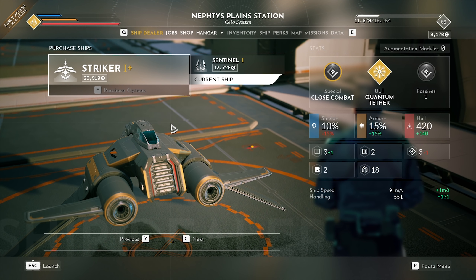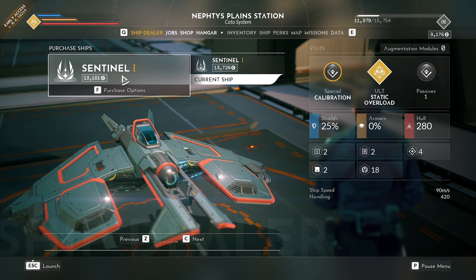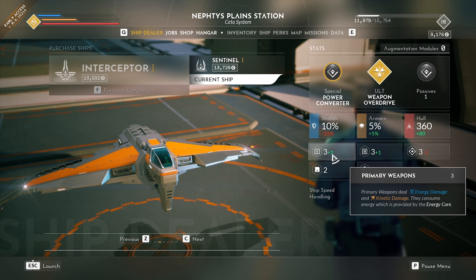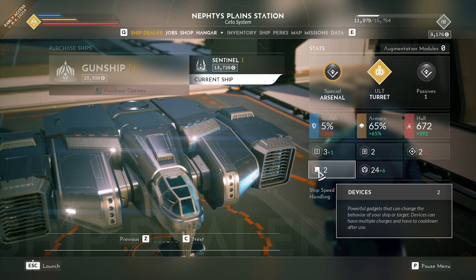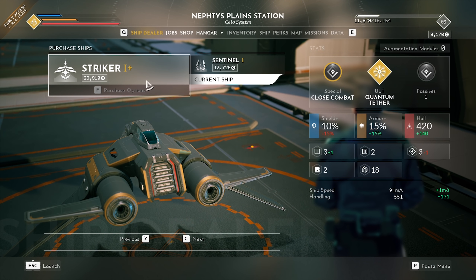We actually get to a port where we can buy new ships. We can't buy the bigger one yet. We could buy another Sentinel, get a scout, or an interceptor. The interceptor is really nice — not as fast as what we have, but more armor, more primary weapon slots, more secondary weapon slots. And then we have the gunship — holy balls, way more cargo but a lot slower with a lot worse handling. The Striker here is really awesome but costs a little too much.